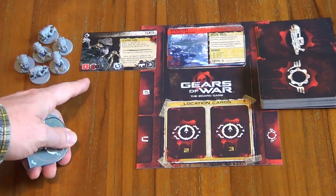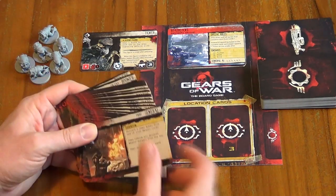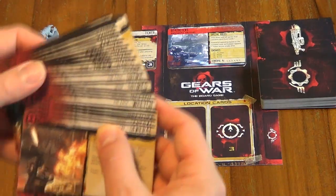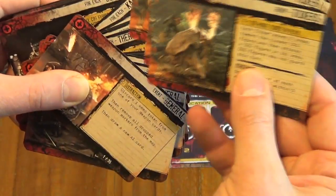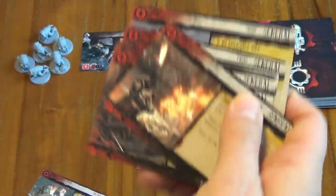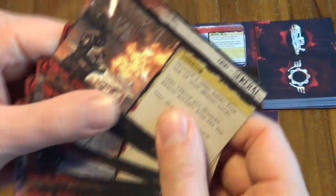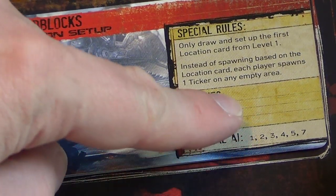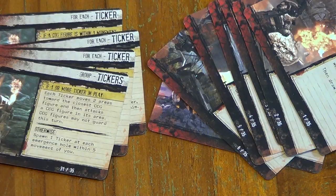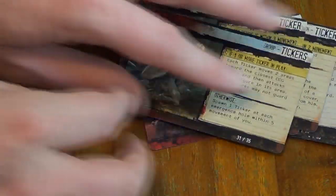Next step is to set up the AI deck for the tickers. Grab all the AI cards for the enemy concerned — here I need to grab these ticker cards. Keep them sorted by type of enemy when you put them back in the box; it makes setting up for the next game easier. You also need a bunch of AI cards from the general set, numbered one through seven. The setup card tells us to use general AI cards one through five, skip six, and grab number seven. We shuffle these together and this becomes our AI deck.